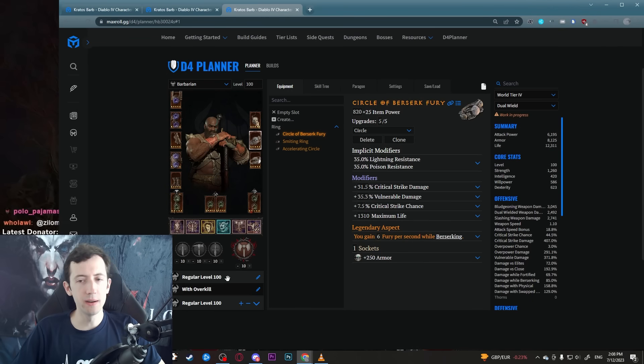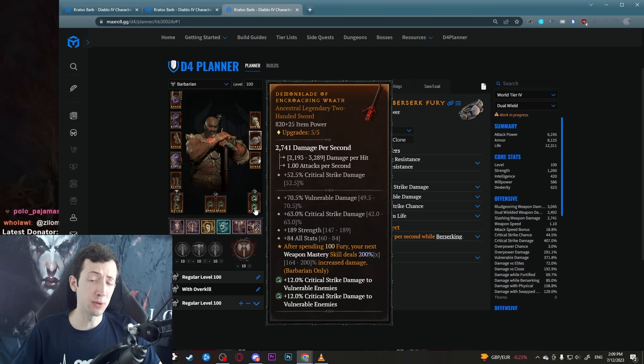I made a planner here and this is basically just what I leveled from level one. It doesn't really require any crazy rare aspects or anything like that. But there is one aspect in particular that you kind of want, which is the Encroaching Wrath. This does not exist in the codex and it allows your weapon mastery skills to deal massively more damage after three Upheavals. With this you have a one-shot combo for the bosses.